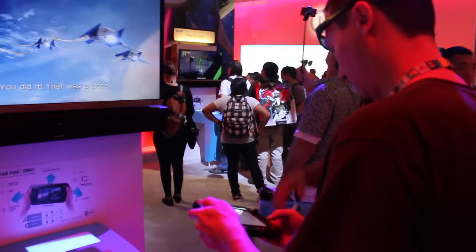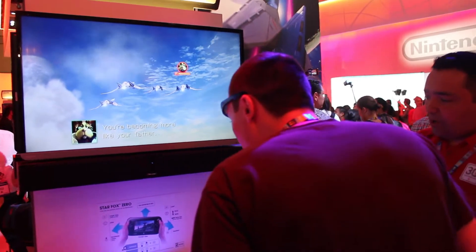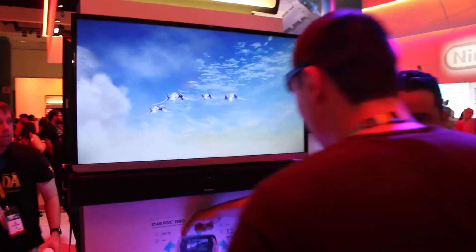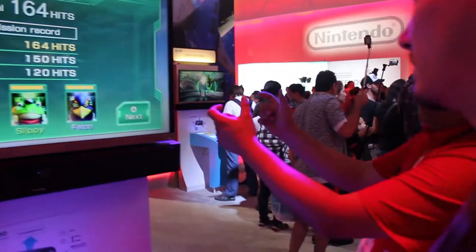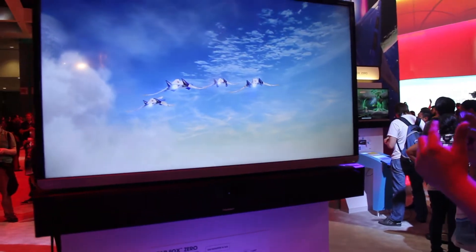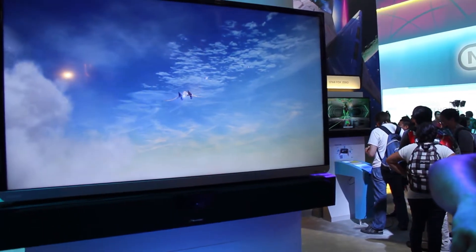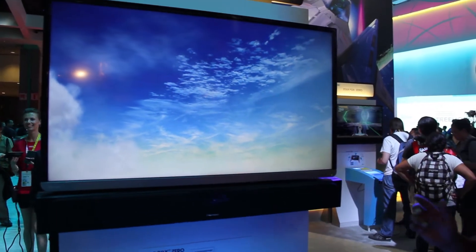Looks like Frank's getting ready to play some Star Fox on the Corneria level. Star Fox hasn't looked this good since the Nintendo 64, and I think Frank's going to be able to make this look really awesome for us today. Mission objectives — this is so nostalgic of just how Star Fox looked back in the day, even the way they take off right there.